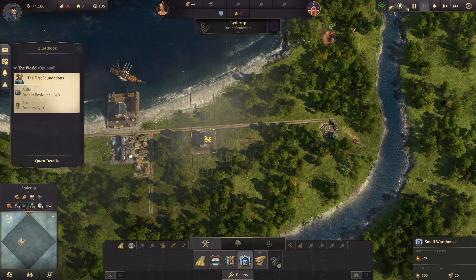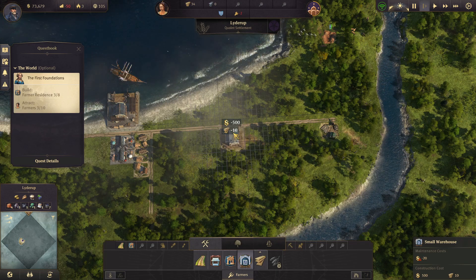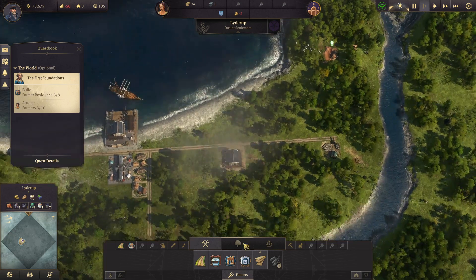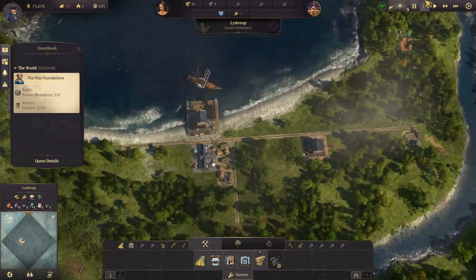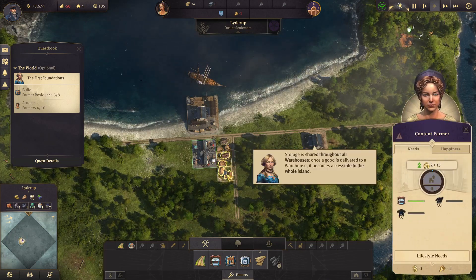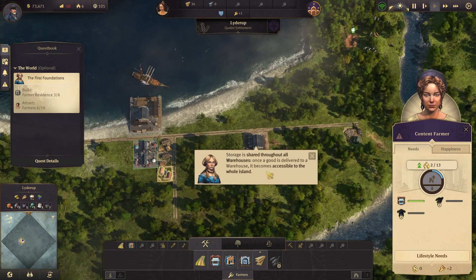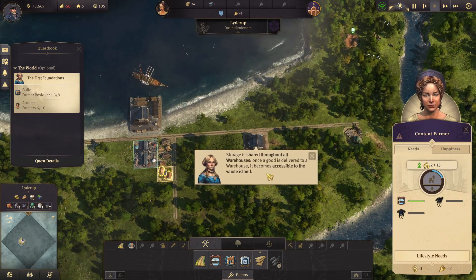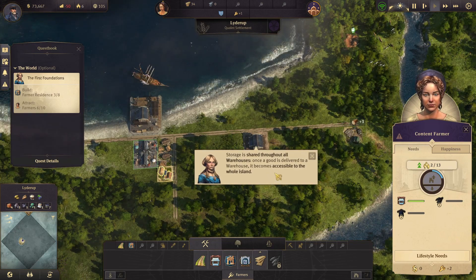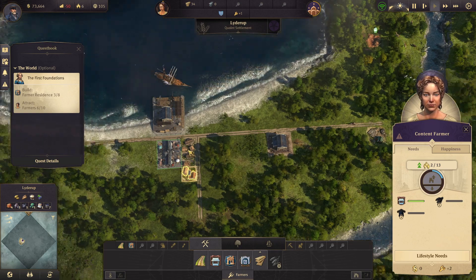Is this going to be in range? I have no idea if this is a good placement or not — let's just put it there. Let's put it back to normal speed. Do we have people moving in? One, two. Storage is shared throughout all warehouses — oh, well that's nice! So it's like magical teleportation of items.